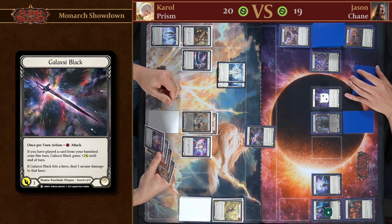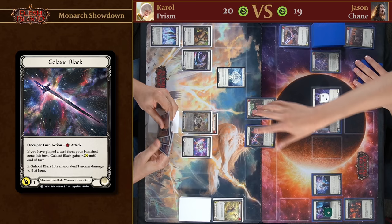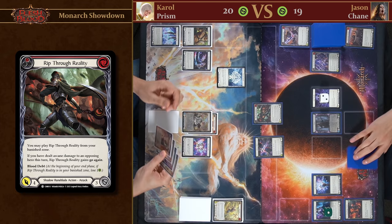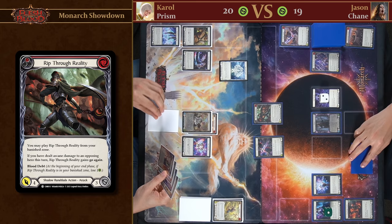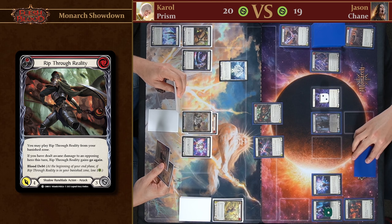We're going to attack for one with the weapon. I'm happy just to take that so I won't defend. We lose a Spectral Shield. Now with Go Again we're going to play Rip Through Reality. One thing you'll realize about this deck is dealing arcane damage is very good — we gain a lot of extra effects by dealing arcane damage, and that's what Runeblade does.